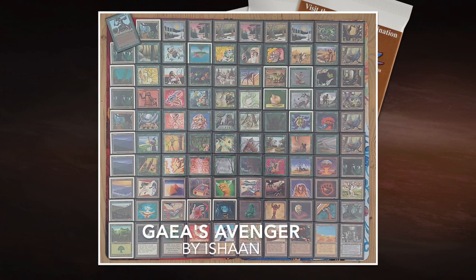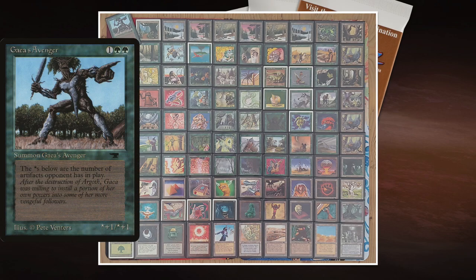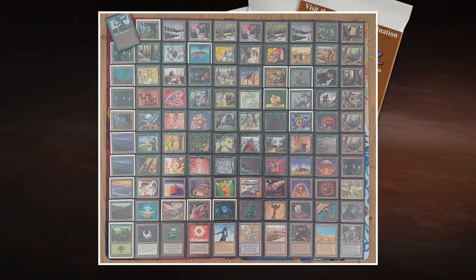Ishan is playing green with Gaius Avenger as his commander. The card costs two green and one for a 1/1 from Antiquities, but the asterisk means its power and toughness equal the number of artifacts opponents have in play. So it counts all opponent artifacts and gets +1/+1 for each one. If there are eight artifacts among the opponents, it becomes a 9/9 — Gaius Avenger can get out of hand really quickly. The only good thing for us is it doesn't have trample.